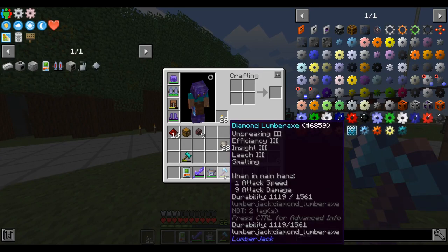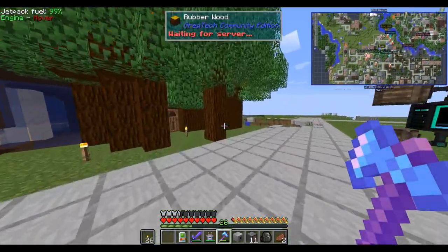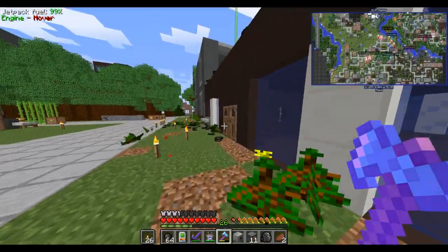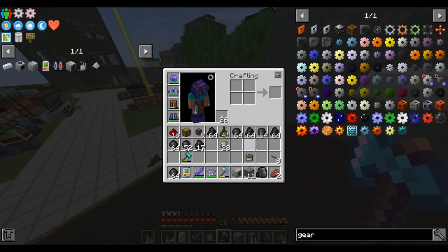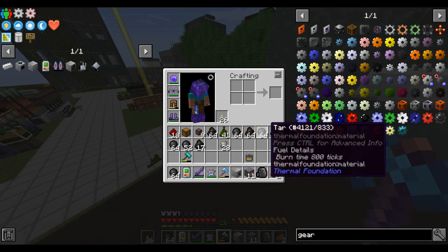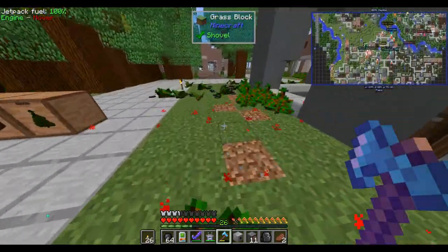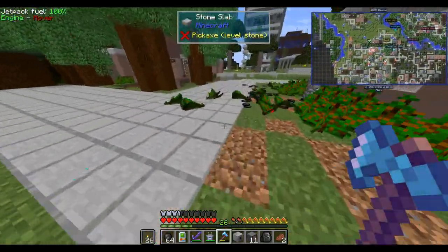I was disenchanting these axes hoping to get unbreaking, but if you look, I got smelting on this one. When you chop the tree, it smelts the components. What I didn't expect is that it also smelts the sap into these tar balls, which burn for 800 ticks — half a charcoal — giving you basically 50% extra yield. We already have way more tar balls than we actually need.